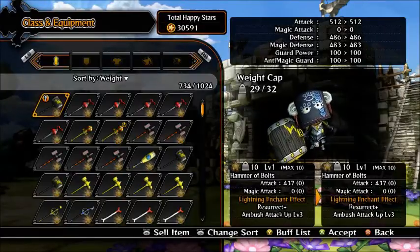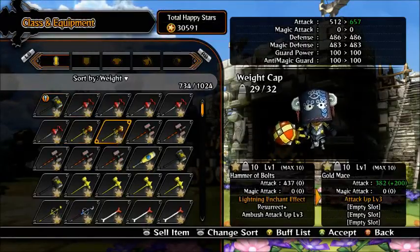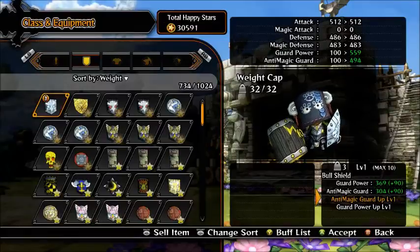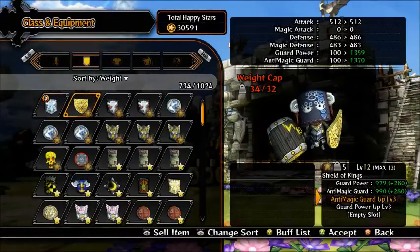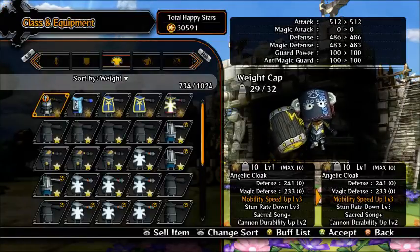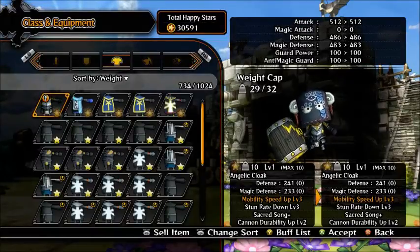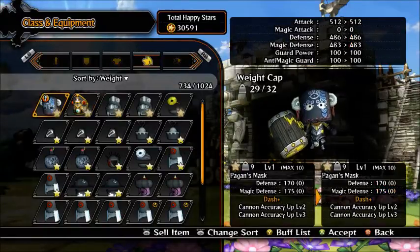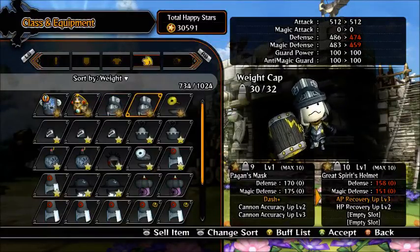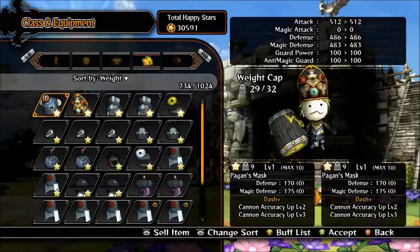So I'll move on to Cleric. Depending on what you want to do, you can have Res Cleric or you can have Cannon Cleric. If you want to go Cannon Cleric, then obviously Anti-Material, Cannon Accuracy, Cannon Shots Up — things like that. I've got the Angelic Cloak. I've only gone for Mobility 3 because that's all you really need — Mobility 6 is good, but it's not essential. Sacred Song to start off with — buff everyone up, help your team. The weight cap is really messing me up at the minute, but I've got everything I basically need. Two Great Spirits Helmets, Hat of the Archbishop, and at the minute I'm using this one because of Cannon Accuracy and Dash.